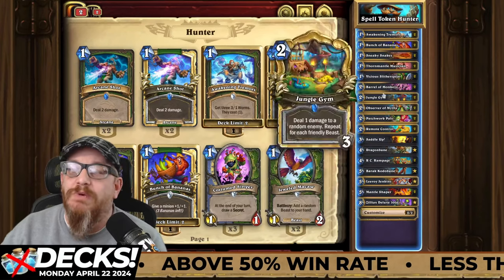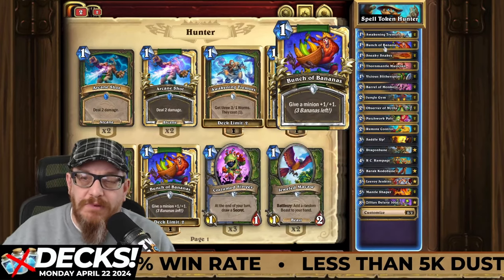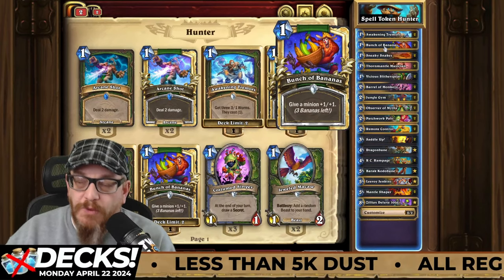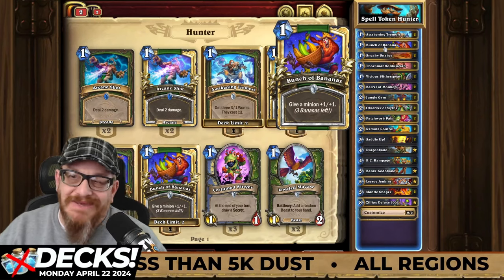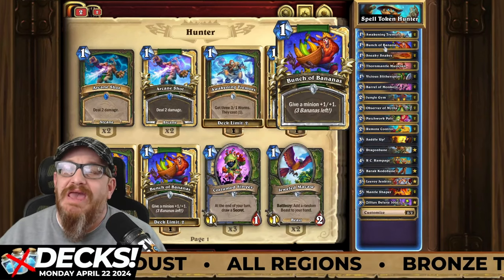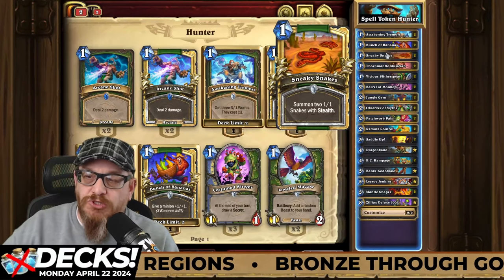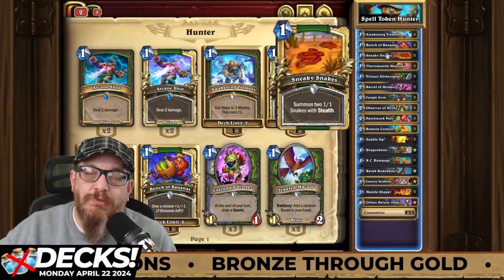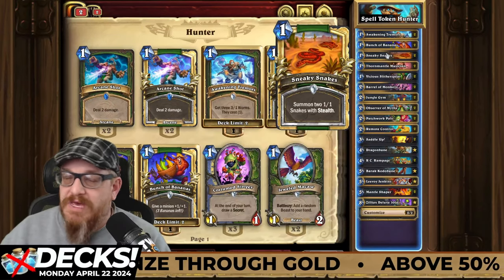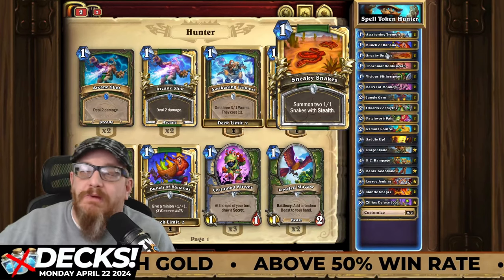Bunch of Bananas gives a minion plus one, plus one, with three bananas left over — just buff up minions as needed. You can use this for anyone; it says a minion, not just a beast, which is great. Sneaky Snakes — summon two one-one snakes with stealth. You could do many things with this, and unless they have a crazy AOE, they're not touching those. So you just keep them on the board ready to attack. Thornmantle Musician — make sure you use the finale for this one, because the next beast you summon gets plus one, plus one.